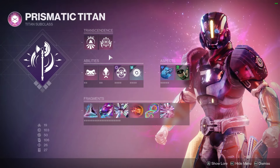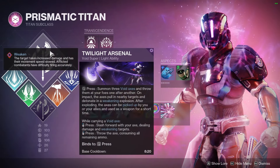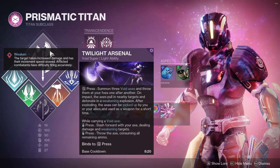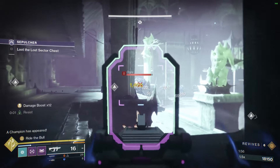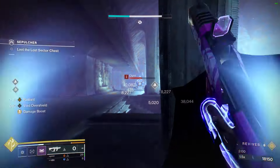For our super, we're running Twilight Arsenal — it's literally the strongest super Titan has right now. It also just got a buff to the relic axes: the ones on the ground you can pick up have about a 20% boost against PvE targets, and you're also able to weaken targets with them.